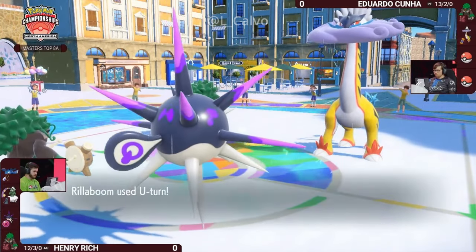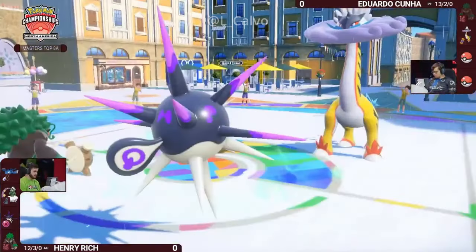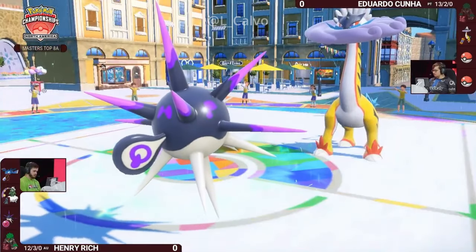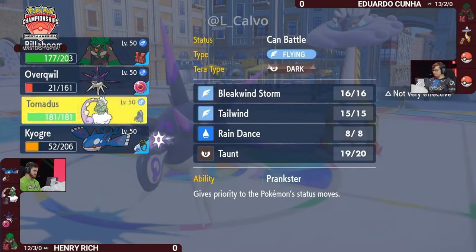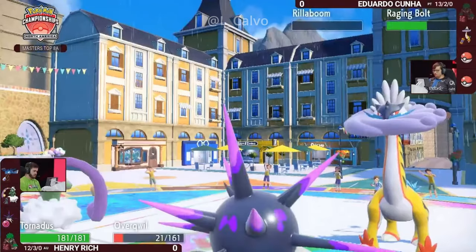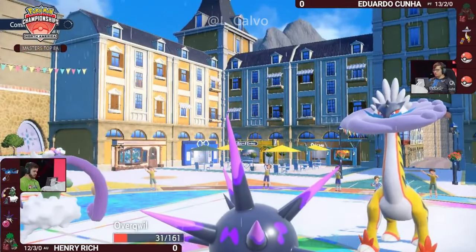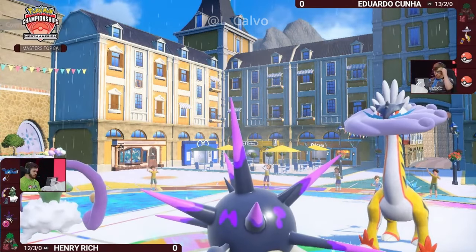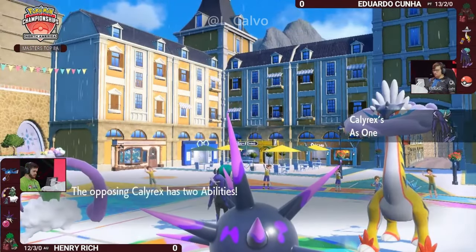Thunderclap doesn't go for Overqwil — good information for Henry. A new turn is enough to pick up the KO on Eduardo's Rillaboom, so now it's just Thunderclap threatening Overqwil. Henry can make a simple switch to keep Overqwil safe for later. The rain turns are starting to wind down, so positioning Tornadus and Kyogre carefully is critical. The U-turn means switching something in to tank Dragon Pulse — Tornadus is the choice, and Eduardo is now forced to reveal another Pokémon. It's the lone Calyrex-Shadow Rider in top cut.